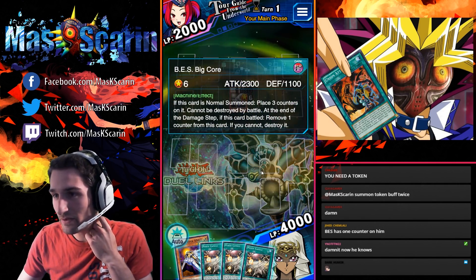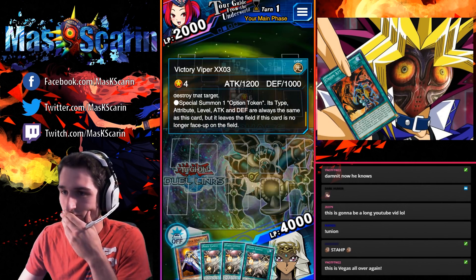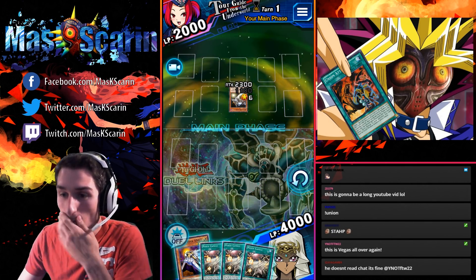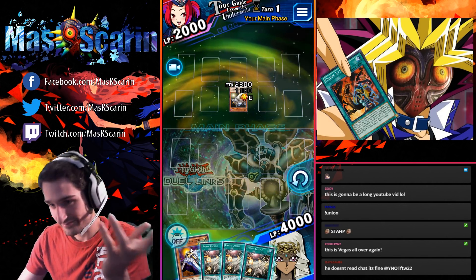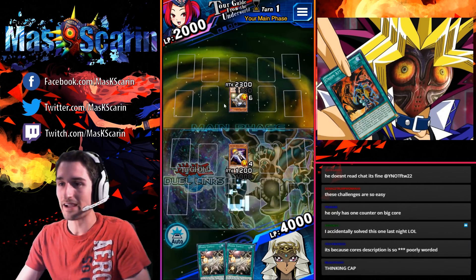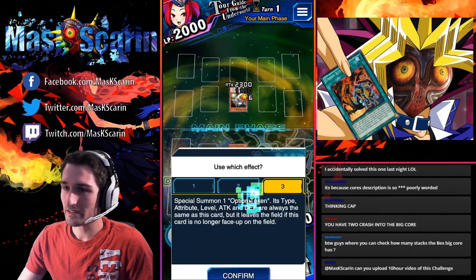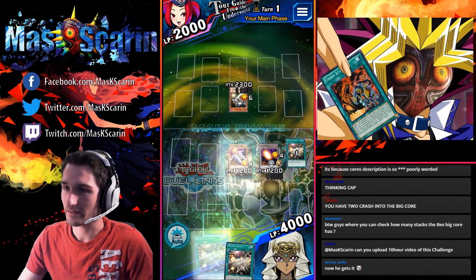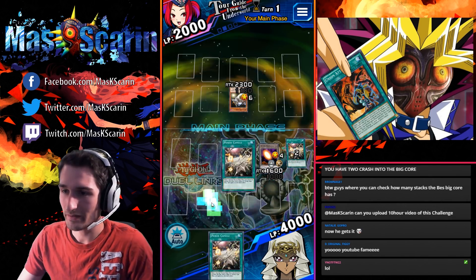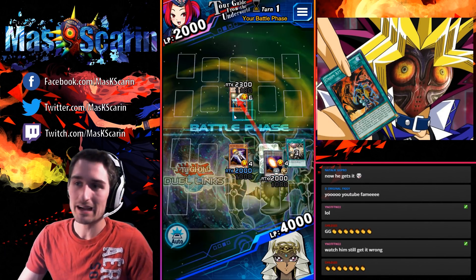That's actually so dumb. If you cannot destroy it — 800 only gets us to 2k. He suicides! Of course. 800 gets us to 2k — I understand now. I messed this up because I forgot that BES Big Core kills itself. The idea was sound though. So we're going to special summon one Optium Token and obviously just suicide the token. Now we buff ourselves to 2k and that'll be lethal. Because BES Core kills itself, we didn't actually have to buff over 2k.